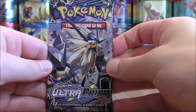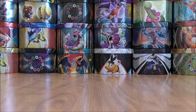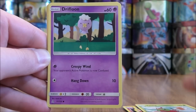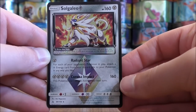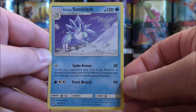Start off part two with a Duskmane Necrozma cover artwork pack. Still really hoping to pull that Cynthia Full Art. If I was able to pull that card, I would make my money back on the box. Just the one Prism Star in part one — should be getting three total on the box. Piplup, Salandit, Yanma, Drifloon, Lightning type energy, Honchkrow, Monferno, Pokemon Fan Club. Reverse solo. There we go — a Solgaleo Prism Star. This is the best Prism Star in Ultra Prism in my opinion. And the final card would be an Alolan Sandslash.